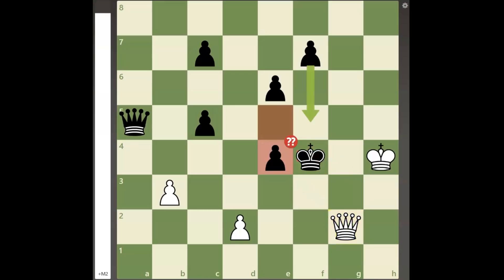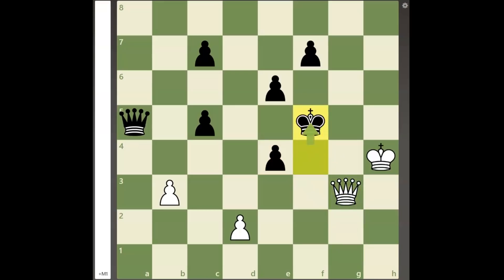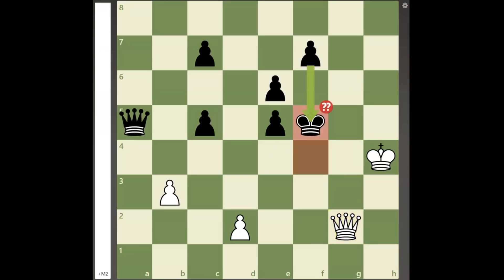Since pawn to e4 is met by queen to g3 and g5 mate, and king to f5 is met by queen to g4 and g5 mate, black plays pawn to f5, taking advantage of the fact that white's queen isn't targeting e3.